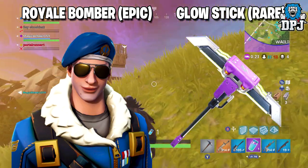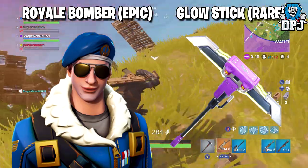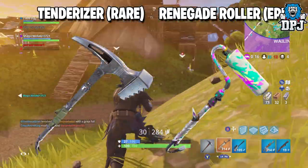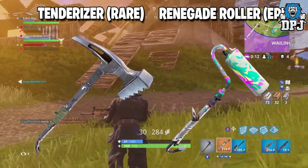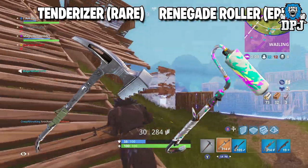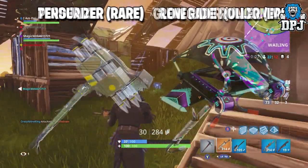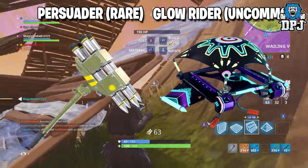We then have the rare Glow Stick harvesting tool, which will cost you 800 V-Bucks. We then have the Tenderizer pickaxe, which is a rare, and the Renegade Roller, which is an epic. The Tenderizer will cost 800 V-Bucks and the Renegade Roller will cost 1500 V-Bucks. We then have this amazing looking pickaxe called the Persuader, which is a rare and will cost you 800 V-Bucks.